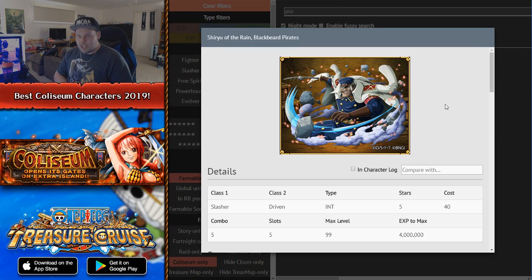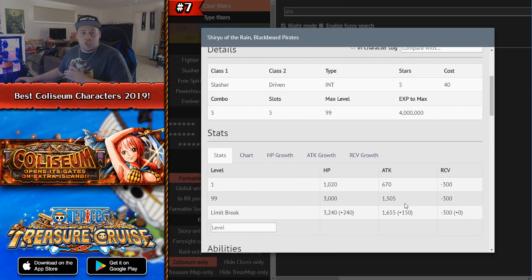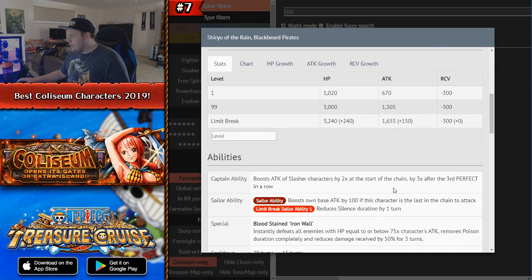Number 7 is Coliseum Shiryu. Even if you're not free-to-play I would still suggest farming this character, because for what he does no other rare recruit quite matches it until Legend Brook comes out. He's an INT Slasher Driven character with insanely good stats — 1,500 attack, and 1,655 attack with limit break, plus really decent HP. His captain effect boosts attack of Slashers by 2x at the start of the chain and then 3x after your third perfect in a row — though Raid or Clash Zoro is a much better slasher captain.